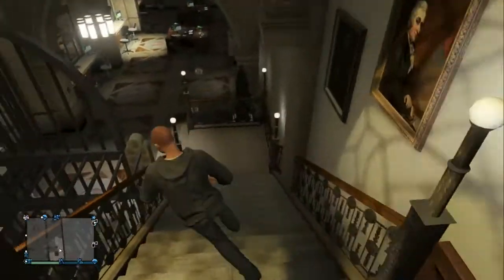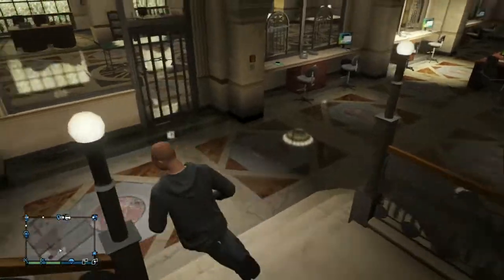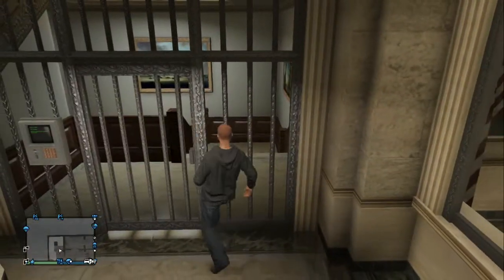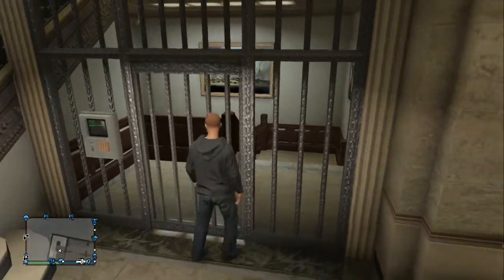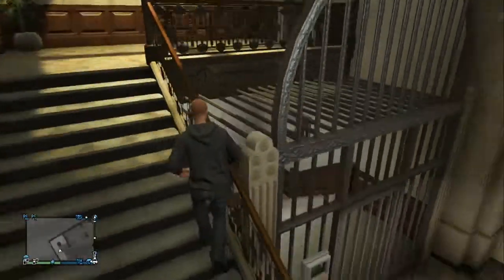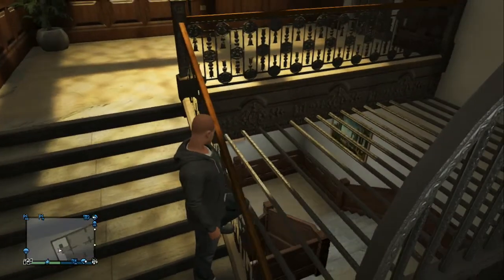Once you're here, this is where the glitch is going to take place. I'll show you that these doors can't be opened — that one can't be opened and neither can this one. But this gate here is the one that we're going to be glitching through. All you want to do is come up the stairs a little bit and stand here.